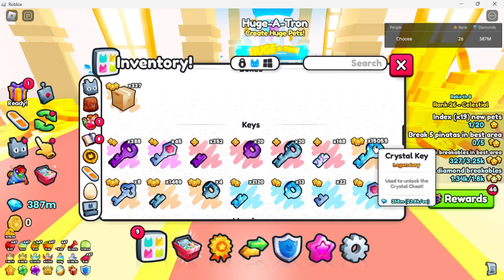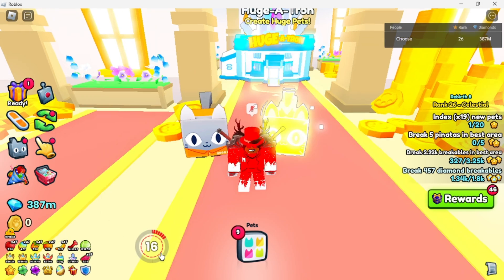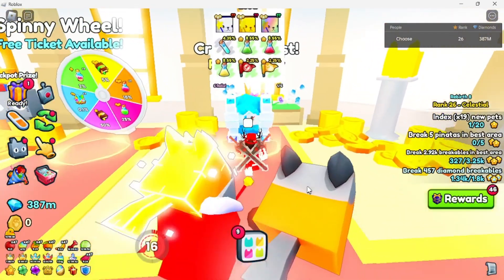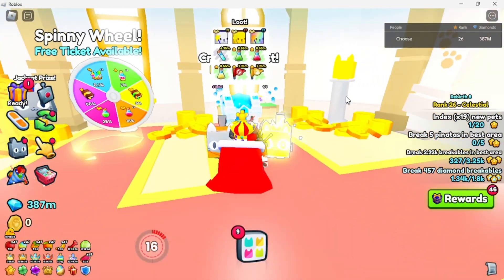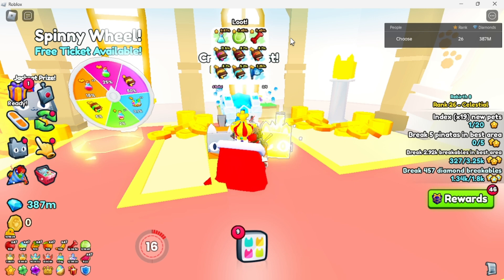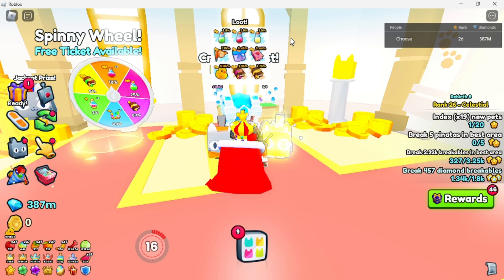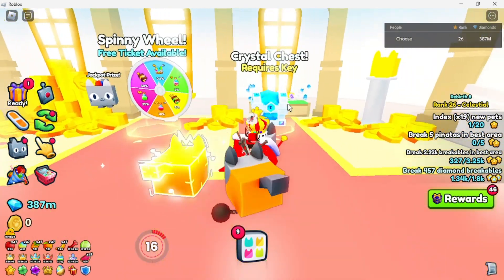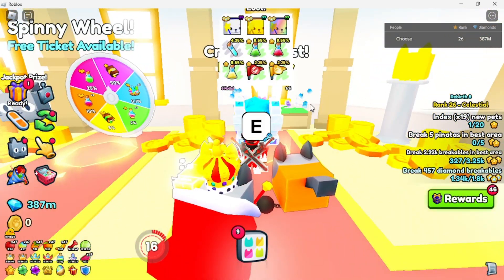A bunch of these skills were overpays — seriously, I bought a lot of these and they were just bad deals, absolutely bad deals. I just bought them anyway. So I don't have any huge pets from this yet. I'm just glad that there's a golden and a rainbow, because if there wasn't a golden or rainbow, you know, huge pets wouldn't be worth going for.